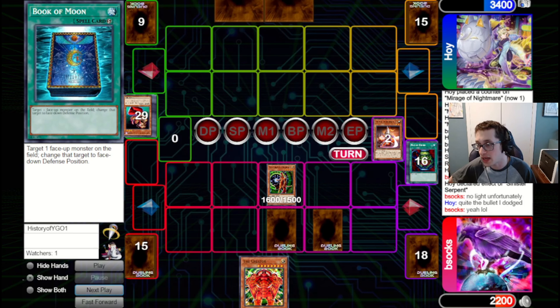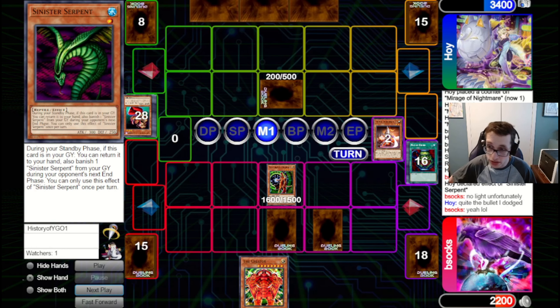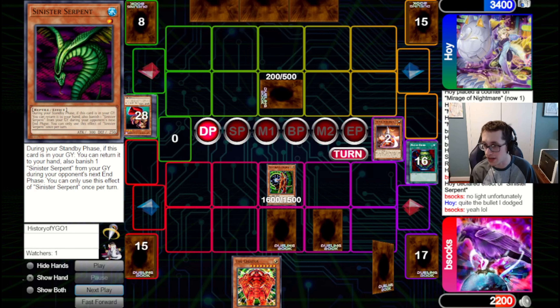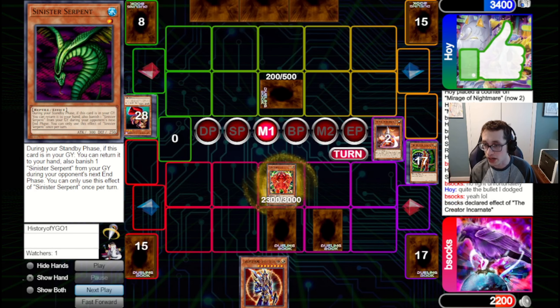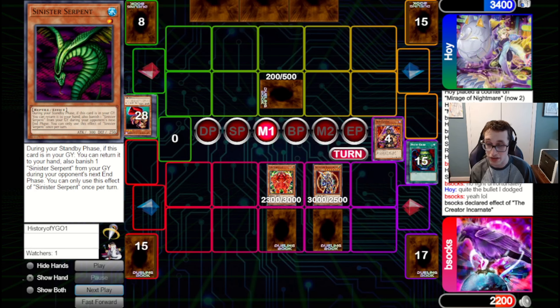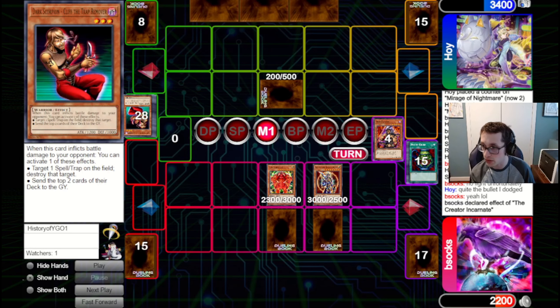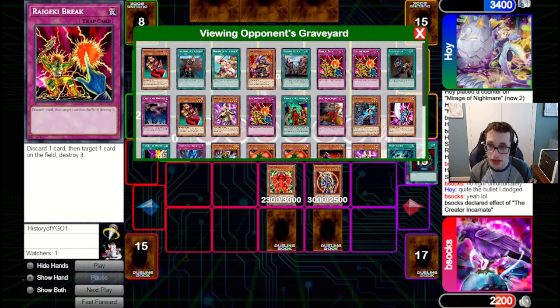I attack into the set — it is a Cliff. We pass back to them. They're going to add the Serpent to hand yet again — I think they might've forgotten to add the Serpent last time. We draw BLS now, and this is really good. We can go for the Creator Incarnate, bring out the Creator, and now banish the Light and Dark from Grave to bring out this BLS. I could banish the set with the BLS and keep it on field, then attack with the Creator. But they have not used Snatch Steal yet.